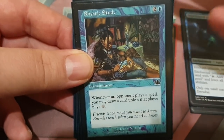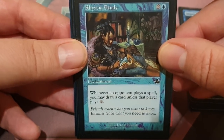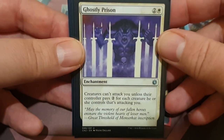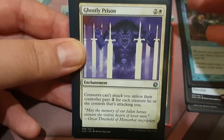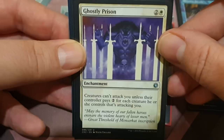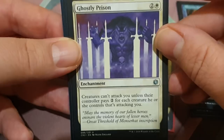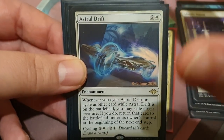We are playing blue, so of course we have Rhystic Study — 2 colorless and one blue. Whenever an opponent plays a spell, you can draw a card unless that player pays one generic mana. We also have Ghostly Prison, and we do actually have Propaganda as well — I've got a copy I'm trying to find. Ghostly Prison is 2 colorless and one white: creatures can't attack you unless their controller pays two for each creature attacking you. It helps us lock down the game.